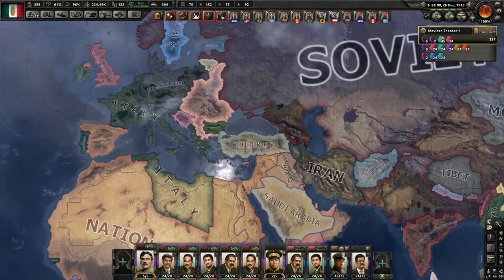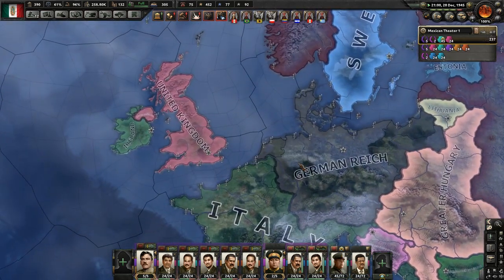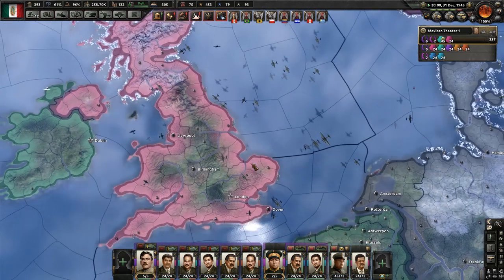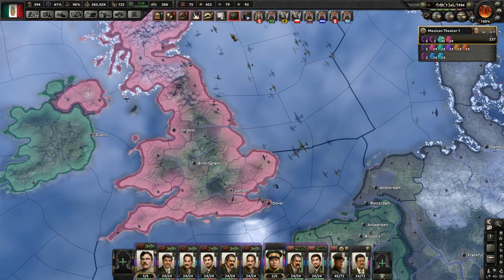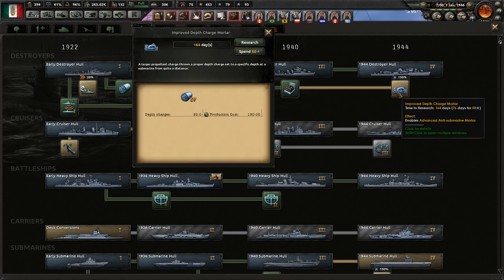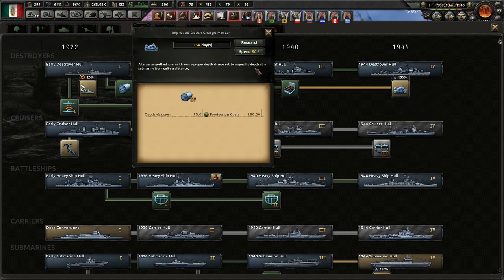The world got quiet around 1942. Everyone's still at war but it just got quiet - like a really weird technically hot cold war. There are still massive air fights going on; it's just no one's invading Britain. The AI still can't invade Britain apparently. There's a mortar available - can we get the next level of mortar? 20 depth charges, 16 depth charges - sure, we'll take it.